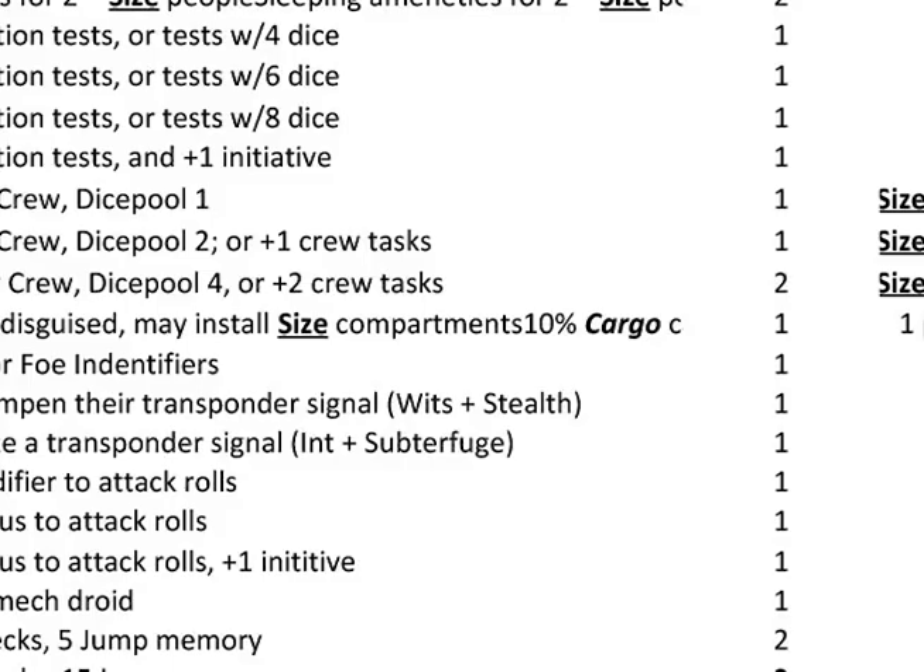You distribute your dots between size, propulsion, weapons, and equipment, and each of those categories has subcategories as well. It's probably the least elegant of the systems we've added — it's not a simple add-on, it has real depth and complexity. But because of that you can build some really cool ships — Millennium Falcon, Outrider, Serenity, whatever you want.